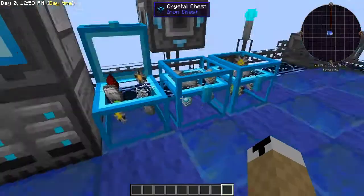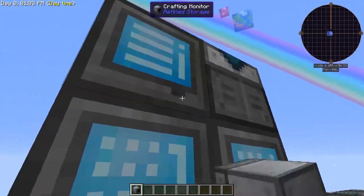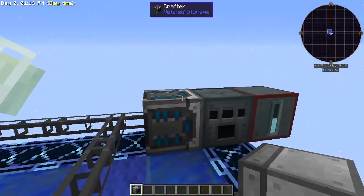This is where the crafting monitor comes in. If you want, you just put it in here and it tells you — you can see, 20 Energetic Alloy, items processing. I don't really like it personally, but it's a feature for those who do.